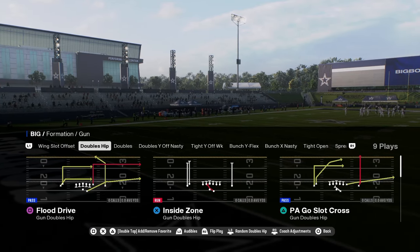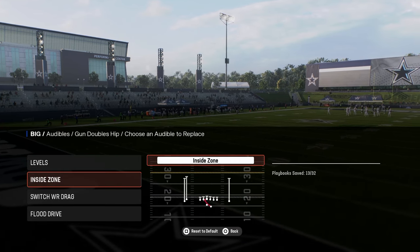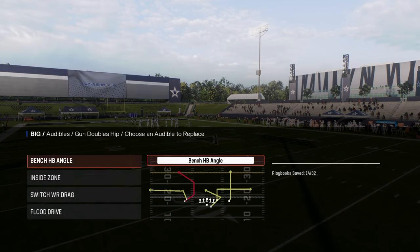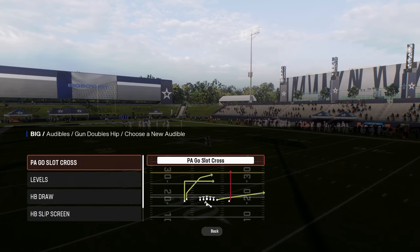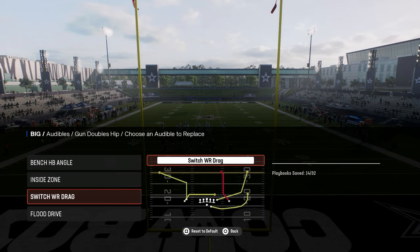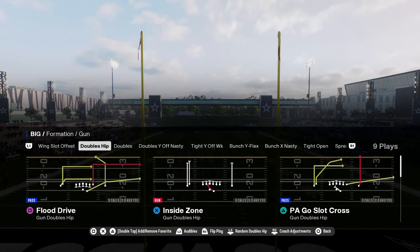First is this doubles hip formation — that's kind of a unique formation. A lot of good things as an audible formation. You have a couple of really cool plays: the bench HP angle play is pretty neat, you have this switch wide receiver drag, flood drive, and then the play action go slot cross. Really nice little mini scheme out of this formation.